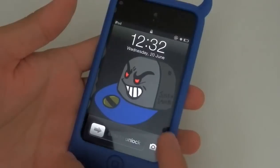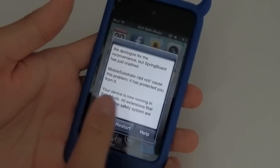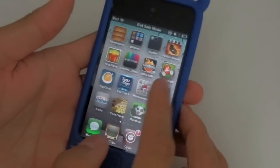After it's done respringing, as you can see, my device is now on safe mode. You can click OK, then you can use the app that you had trouble using while you were not on safe mode.